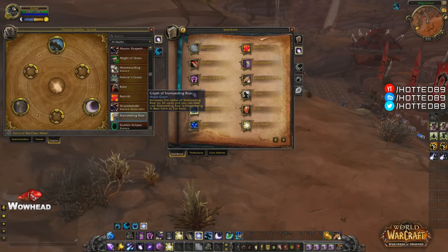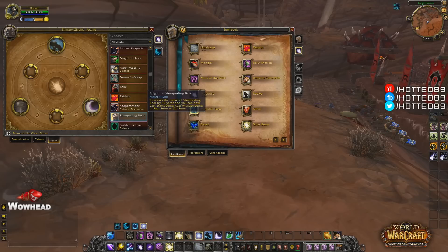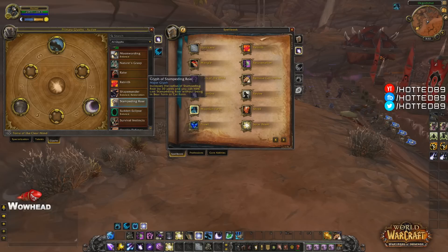The Glyph of Stampeding Roar increases the radius of Stampeding Roar by 30 yards and allows you to cast Stampeding Roar without being in bear or cat form. It's pretty useful if you don't want to keep shapeshifting out of forms and wasting global cooldowns — you just glyph it and get an instant sprint.